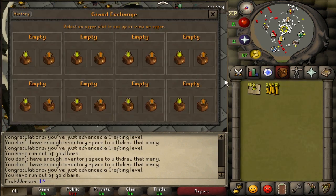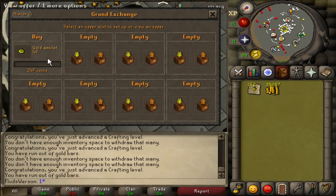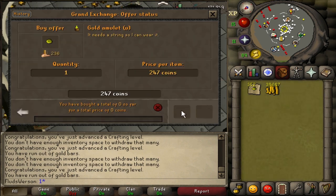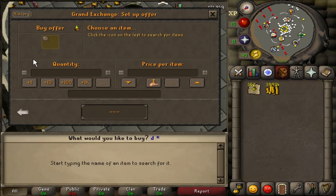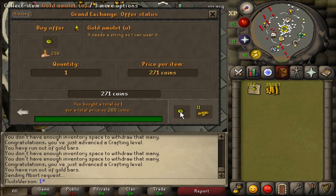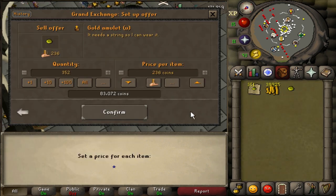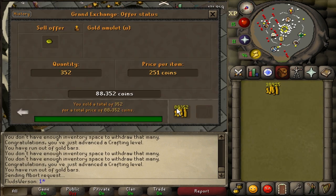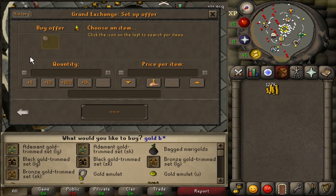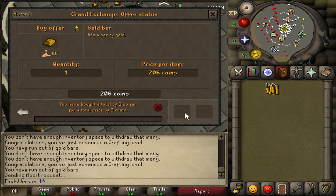Time to sell these amulets for a little bit of profit. I'd like to build a cash stack big enough that I don't have to keep coming back to sell amulets to buy more gold bars. Even though this Grand Exchange trip is short since I'm in Edgeville, for things like tanning dragon hides — which I really want to do — if I can only buy a couple hundred at a time it gets tedious.